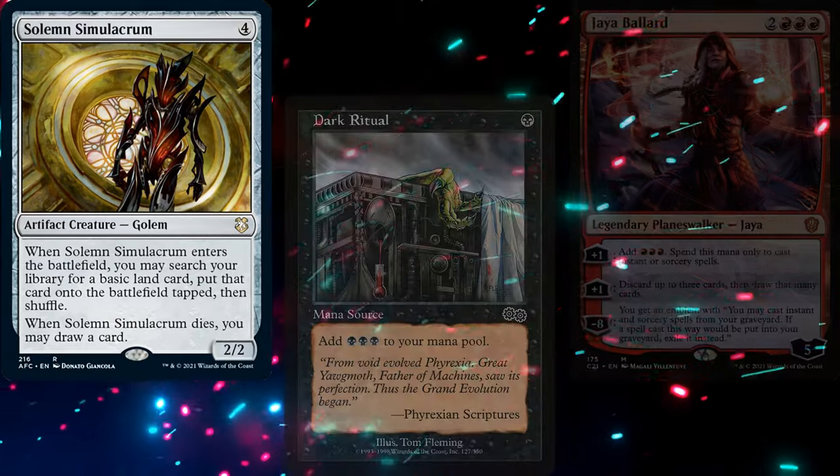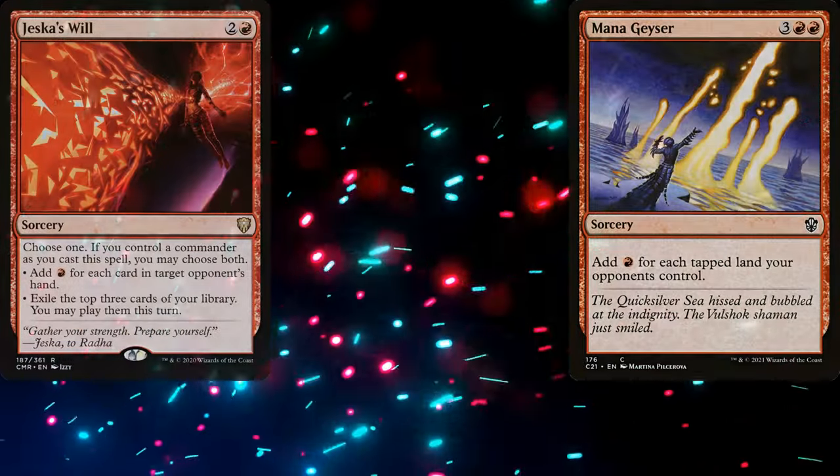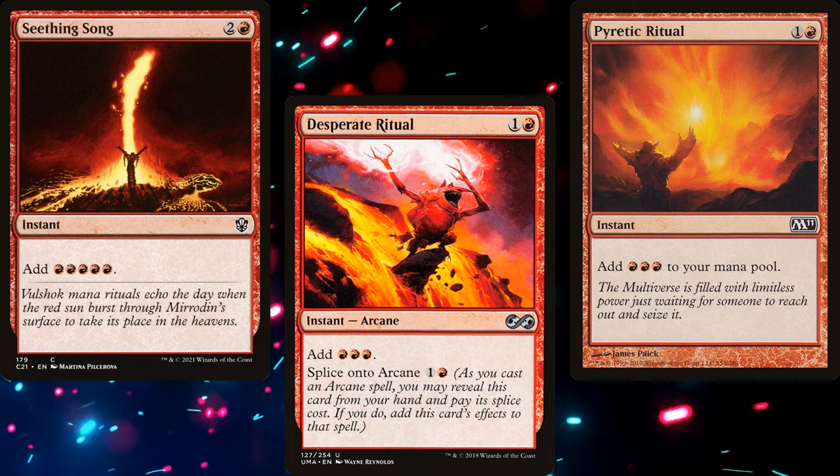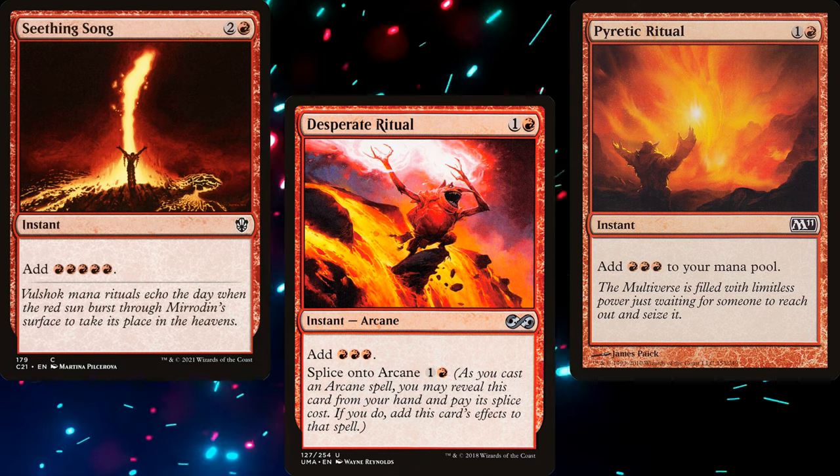Our rituals consist of Dark Ritual, Mana Geyser, Jeska's Will, Desperate Ritual, Pyretic Ritual, and Seething Song. Those will become important later on, and there's a good reason why I've included so many.